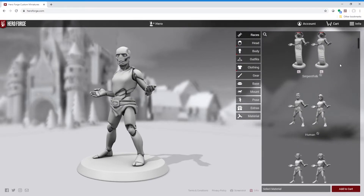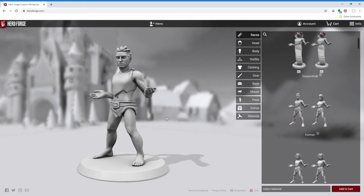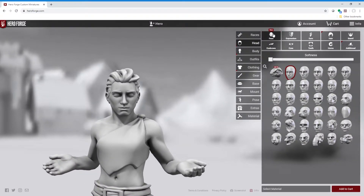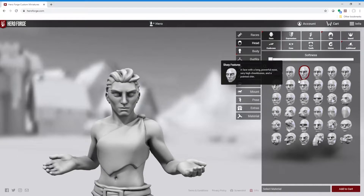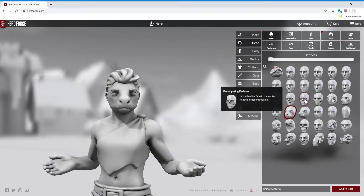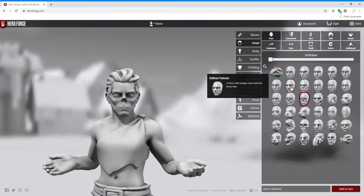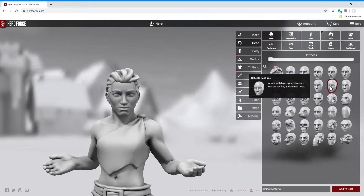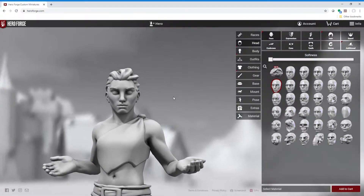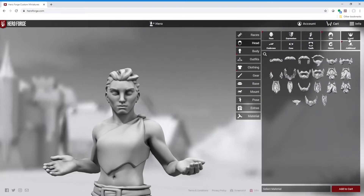Let's go all the way back up. We're going to go back down to our human — make sure we pick our male human. And then let's go to our face. We're going to be making Vistani, which are, in the Curse of Strahd, a representation of the Romani people, the gypsies. So I'm going to go with more of a defined face — yeah, I think I'm going to go with that. I know right off that I want this guy to have a beard, so I'm going to give him a well-trimmed goatee. I think that'll look good.